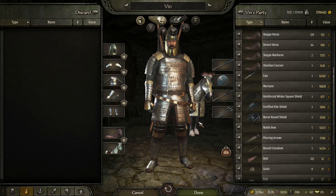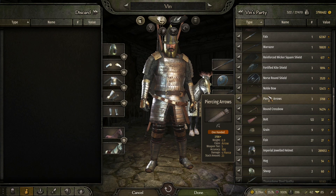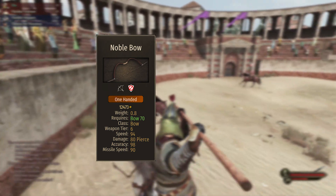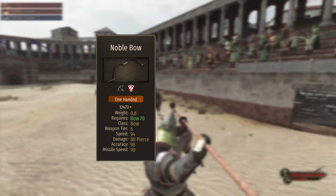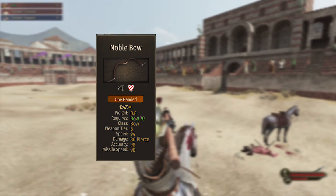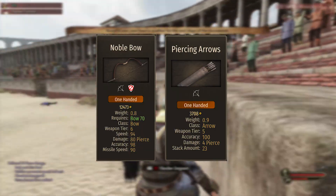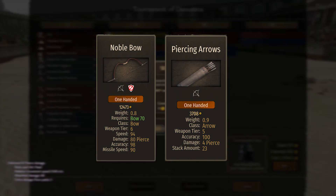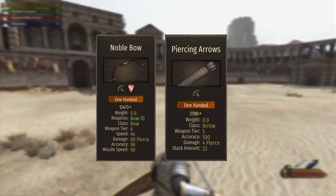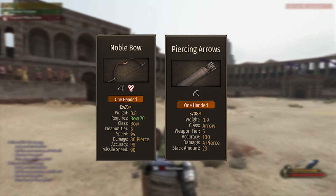Now moving on to ranged weapons. The best bow in the game I have found is the noble bow, but the catch is it requires 70 skill points in bow. It is actually fairly expensive — you can get it for around 38,000. I'll put the map up on screen. The arrows that complement it are the piercing arrows, which are tier 5. The bow itself is tier 6 with 94 speed, 80 piercing damage, 98 accuracy, and 90% missile speed. The piercing arrows have 100 accuracy and can stack up to 23.